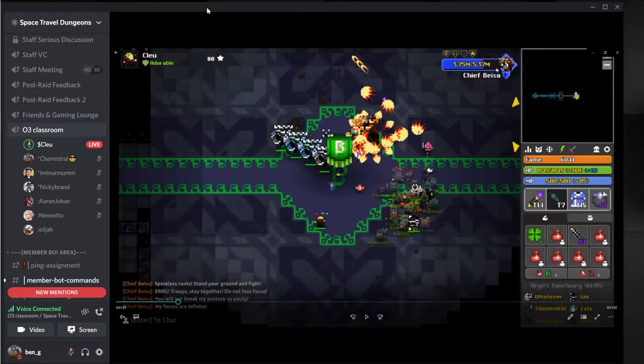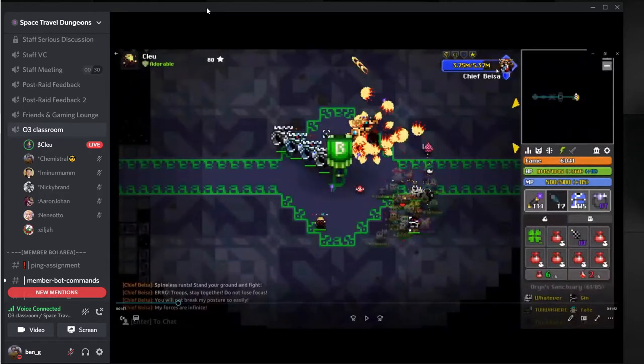To recap: there's an inner rotation, followed by a charge, followed by a stagger. After the stagger phase he goes back into an inner rotation, which is always followed by a charge phase, which is followed by another stagger. So the pattern is: inner rotation, charge, stagger, inner rotation, charge, stagger, then one final inner rotation followed by a charge followed by a stagger. It is technically a scripted fight if you look at it in the big picture.